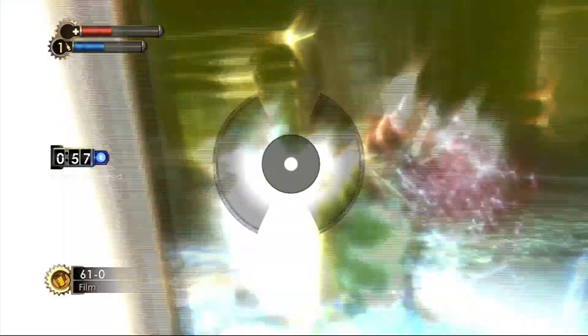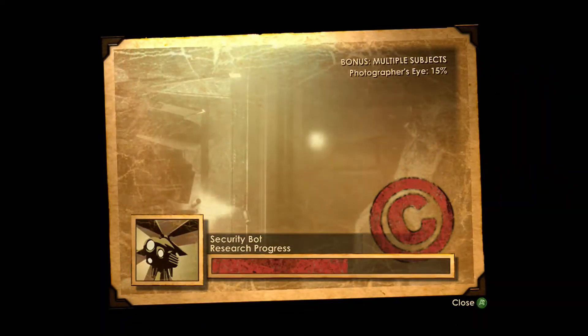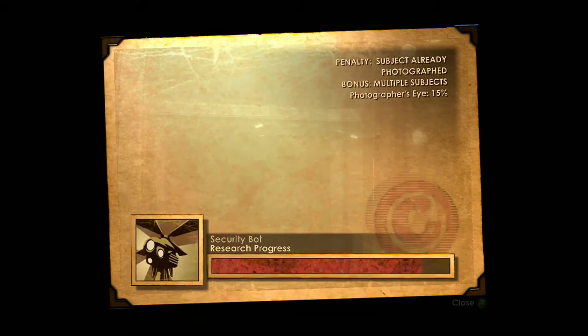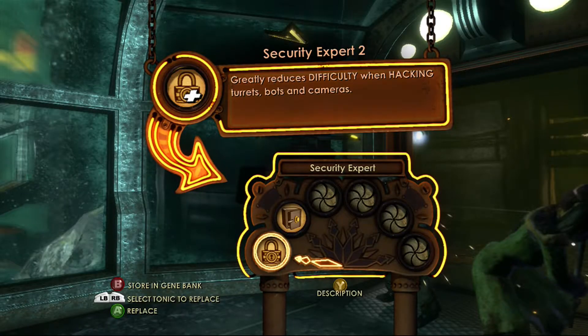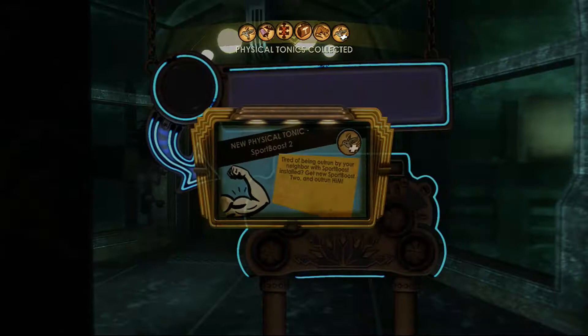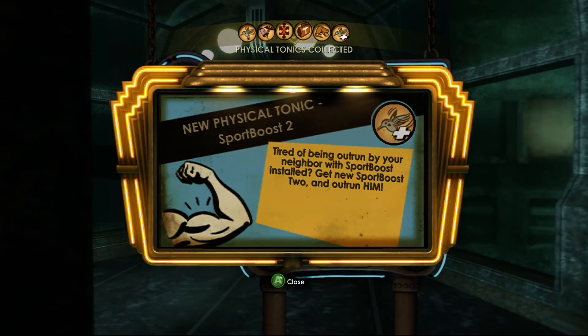Although if I don't start paying attention, they might kill my shit. Where the hell did the security pod come from? Security vault came in because the security cameras were tipped off. This is really irresponsible of me - they could just kill my shit at any time because I'm not paying anywhere near enough attention. Security expert: your enemies have been upgrading their security, so you need to upgrade your hacking ability. Get security expert 2, the latest from HackSmart. Might as well replace it with that. Tired of being outrun by your neighbour with sport boost installed? Get new sport boost 2 and outrun him. We're going to do that later.